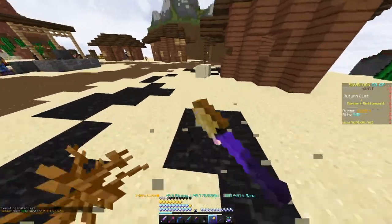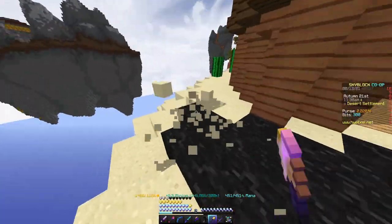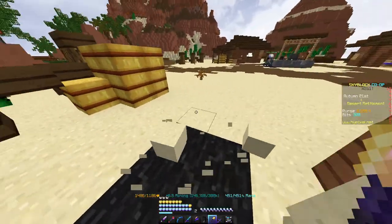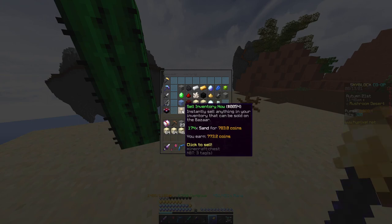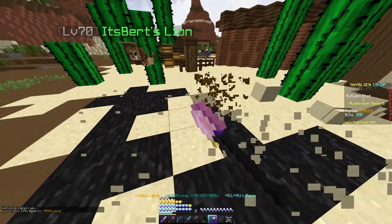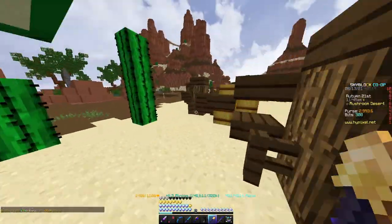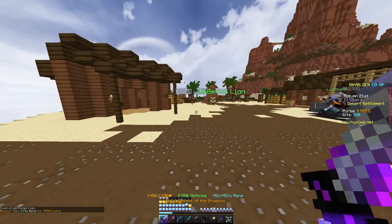This is like the quickest way to do it early game. Obviously you don't need all the speed — just make sure you have an efficiency shovel really. Pick up all this and let's see: I've just done that for like 10 seconds and I've already made 700 coins doing that. Very, very good money-making method.